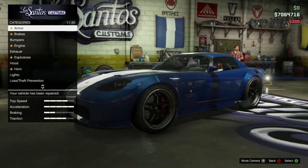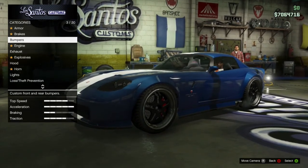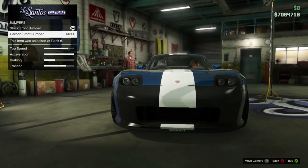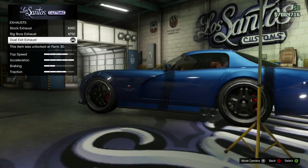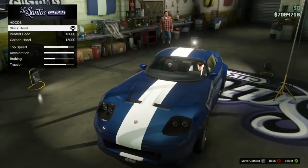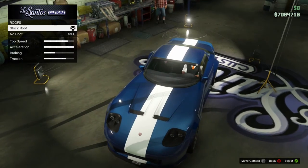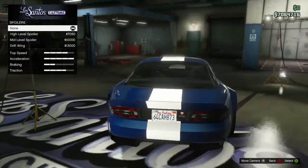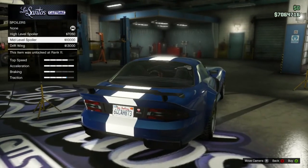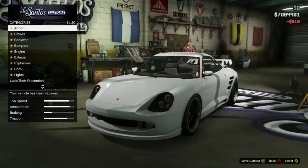Onto the Banshee now. This has a total of nine unique upgradeable components. It has one additional bumper: the carbon front bumper. Two exhausts: the dual exit exhaust and the big bore exhaust. Two hood upgrades: the vented hood and the carbon hood. One roof upgrade: the option to have no roof at all. And three spoilers: the high level spoiler, the mid level spoiler, and the drift wing.